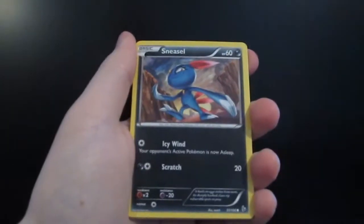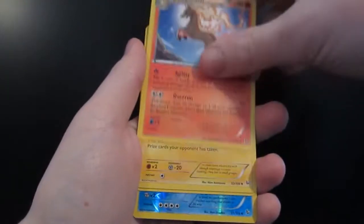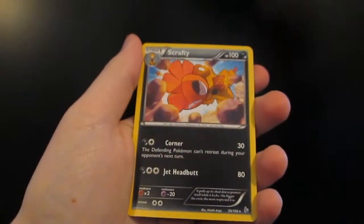So we have a Scraggy, Seadot, Sneasel, Ponyta, Rapidash, Luxio, Floette. The Reverse Holo is an Arcanine, and our Rare is a Scraggy. This is how our last Unlucky set started off.